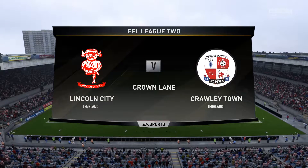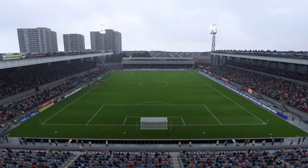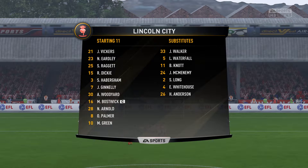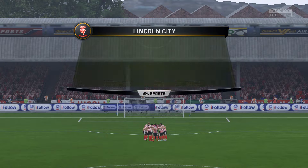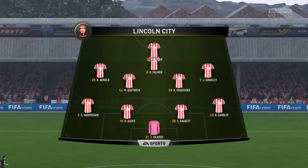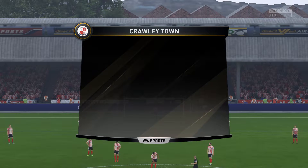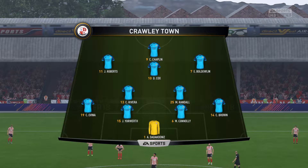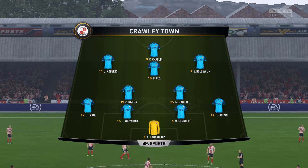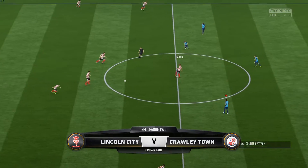Heading off in today's first game, it's Lincoln City hosting Crawley Town in the EFL League 2. Lincoln City lineup: Vickers in goal, back four of Erderley, Raggett, Dickey and Habergam, midfield four of Ginley, Woodyard, Vostwick and Arnold, Palmer at centre attacking mid and Green up front. Crawley Town lineup: unchanged — Dada in goal, back four of Brown, Connolly, Yorworth and Avena, Rivera and Randall as CDMs, Roberts at left mid, Baldwin at right mid, Cox at centre attacking mid, and Connor Chaplin up front as striker. Lincoln City kick us off.